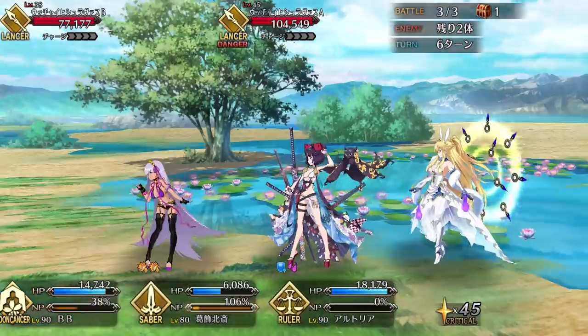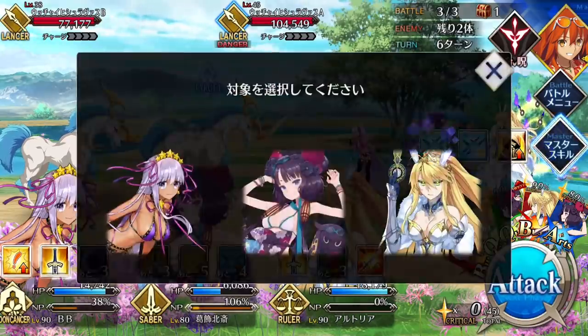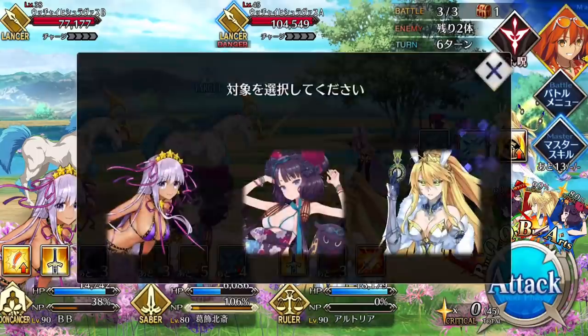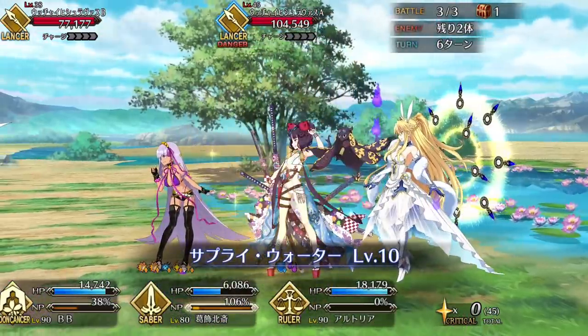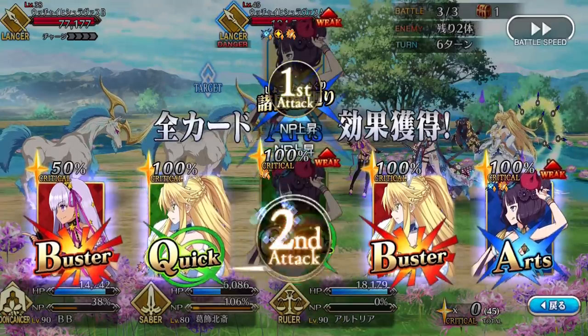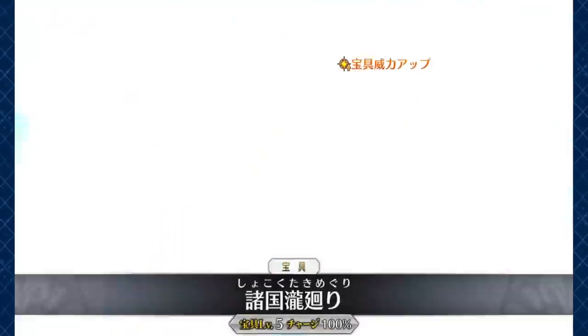Hokusai also has a bit of a cooldown issue. All of her skills have different cooldown timers, and her star absorb skill in particular has a very long 7-turn cooldown at max rank. Finally, card RNG itself can be an issue for Hokusai, because she needs to crit constantly to snowball. So if you're not getting brave chains or your arts cards are not in your hand, her damage is going to drop noticeably.